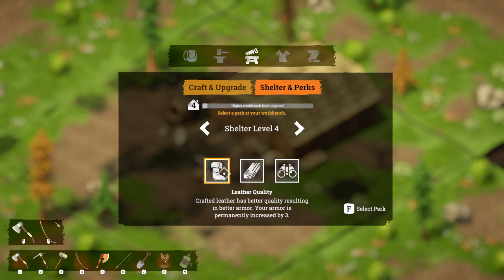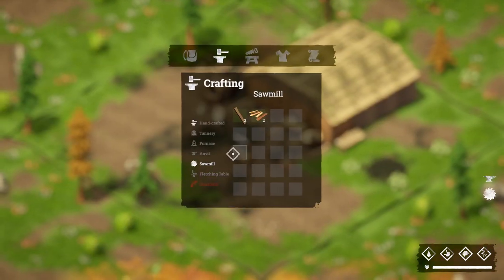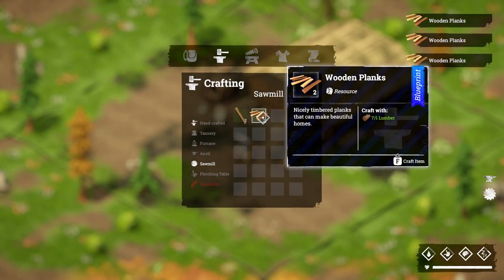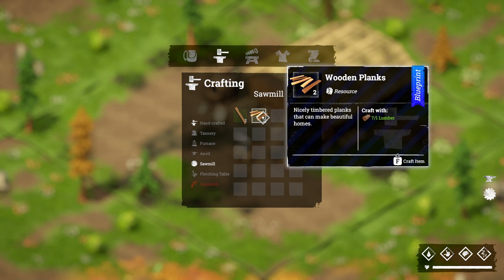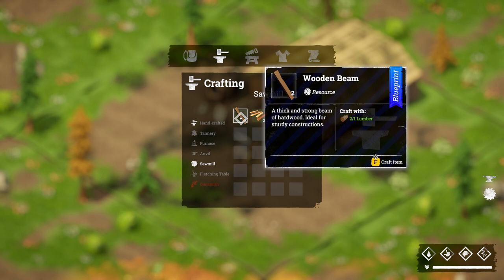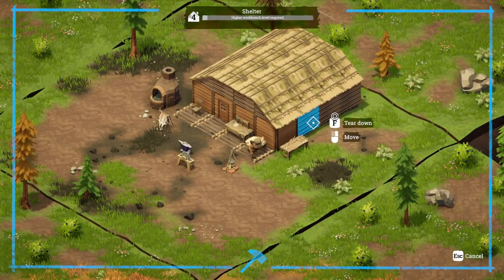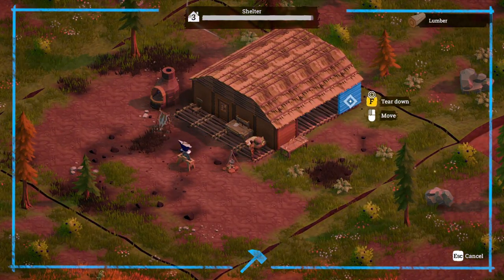We're at level four — now we go for our fourth shelter perk. The options are improved carpentry, leather quality, better armor, 20% faster scouting, or an extra plank of wood per sawmill run. When I come to the sawmill I'll get three planks instead of two. This is also a great income source: a wooden plank sells for five gold, so three planks per lumber means 15 gold per lumber, two lumber per tree means each tree gives you 30 gold — a great way to make money quickly.